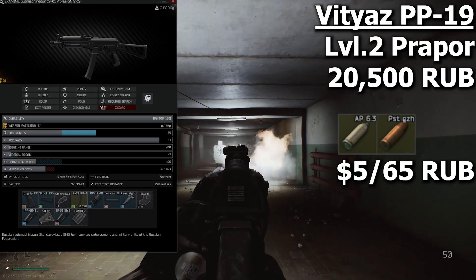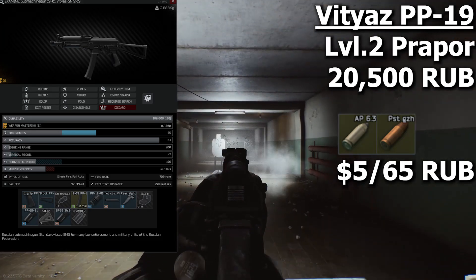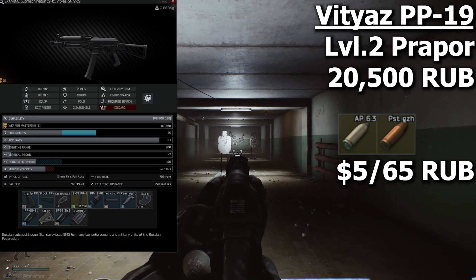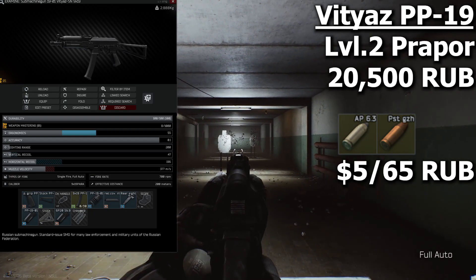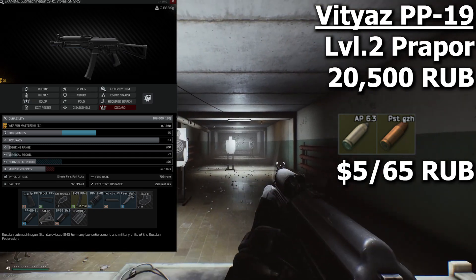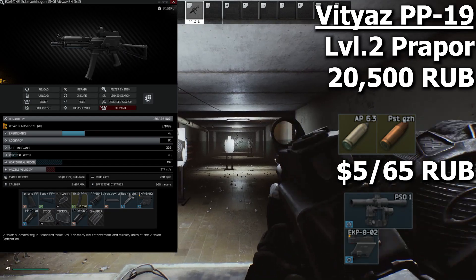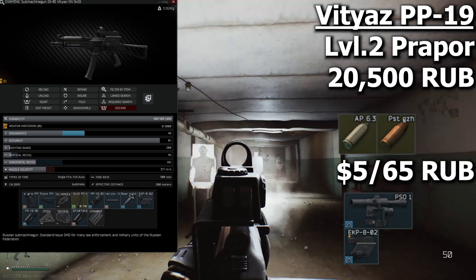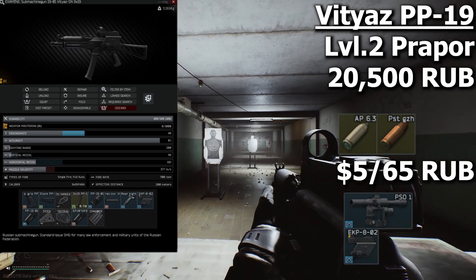The Vityaz PP19 is a cheap great gun in its stock form, being full auto and very low recoil. With it being compact, it makes a great gun to use on factory and even labs and customs. I mainly run PST, being the best cheaper ammo, and if you have extra money, AP rounds have the best penetration of 9mm. The Vityaz is almost as modular as regular AKs and allows for all dovetail sights to be mounted directly onto the gun.